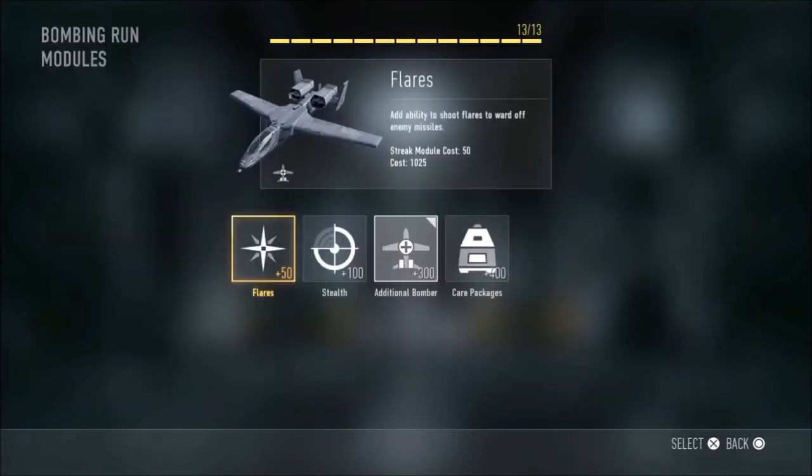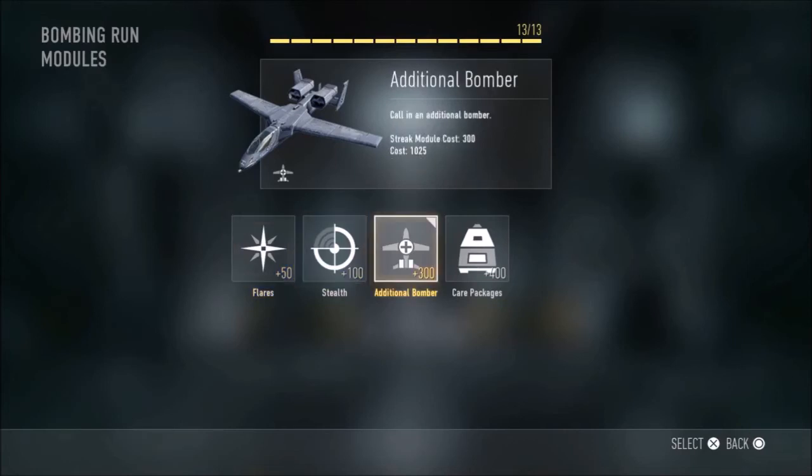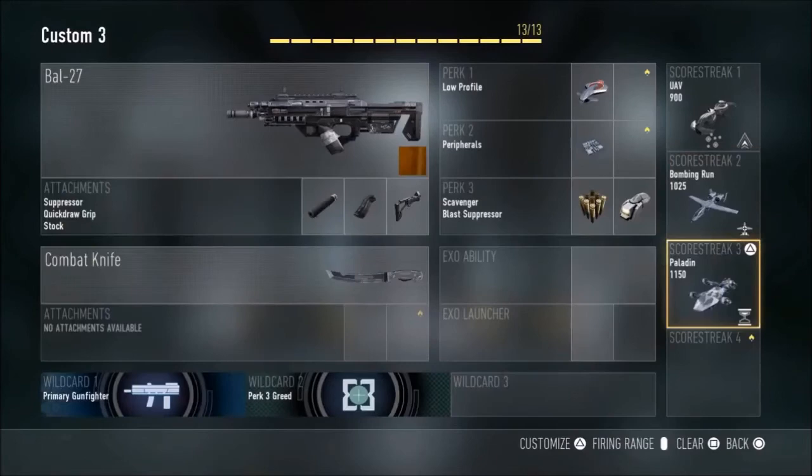My second scorestreak is bombing run with the additional bomber upgrade. I find this makes the bombing run a lot more powerful and can be the difference between a hit marker and a kill. An enemy might run out of the line of the bombs and survive, but the additional bomber can come in and finish them off. This works really well and you can pick up a lot more kills with it.